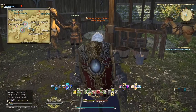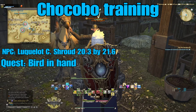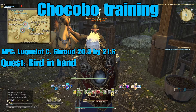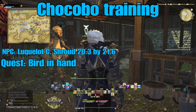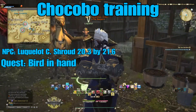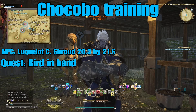Finally, also at level 30, speaking with Luqot here in Bentbranch Meadows in the Central Shroud at 20.3 by 21.6, you unlock the ability to train your chocobo to acquire special attributes with the quest 'Bird in Hand.' This allows you to stable your chocobo in an FC stable or private house and feed it certain foods to increase its attributes.